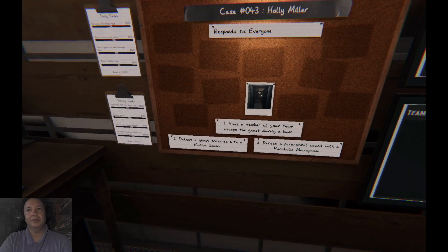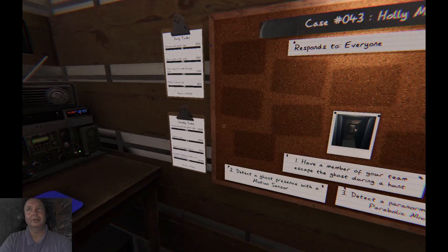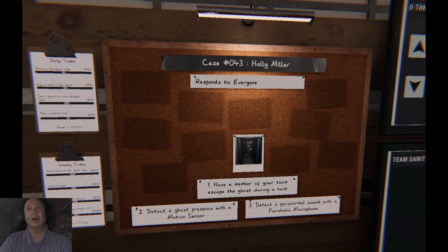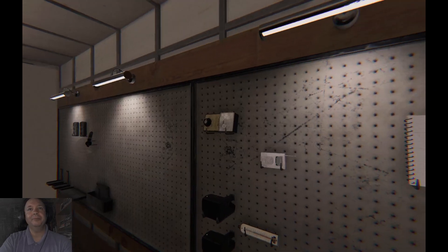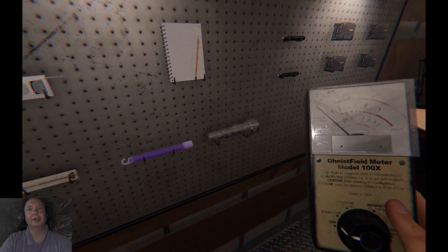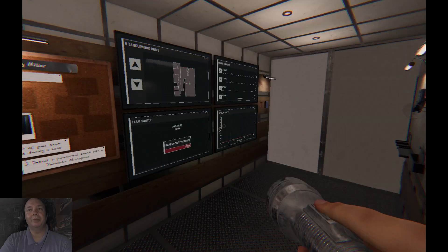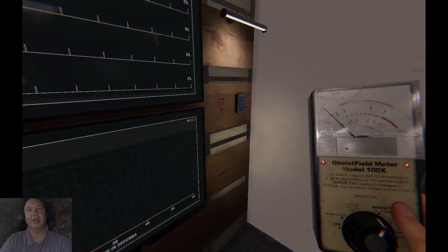Alright, motion sensor, microphone. Cursed object. Holly Miller is the ghost's name. Let's get my EMF, my flashlight, camera. I always start off with the same equipment — just a creature of habit.